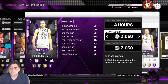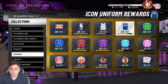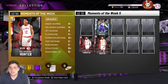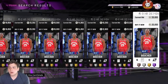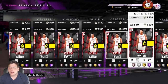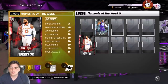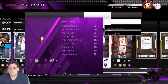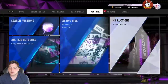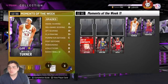Even if you're going for collector level, I'd still recommend selling them — because you're going to make MT and then buy them back for probably half the price. Some cards are ridiculously priced right now. This card right here is going for so much MT — there's no way it stays at 12K after the packs drop. These rubies back in the day were going for really cheap and they're still holding their value. People are buying them for the AD set and collector level.